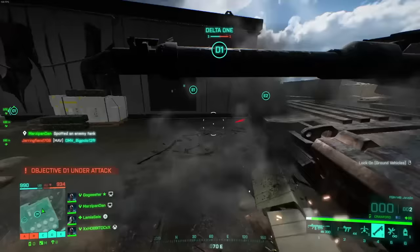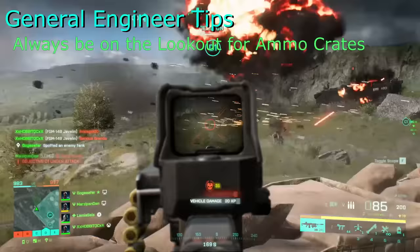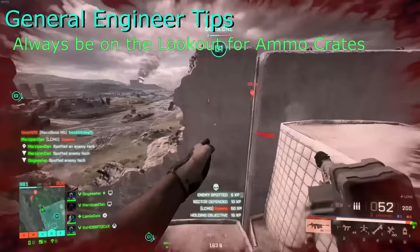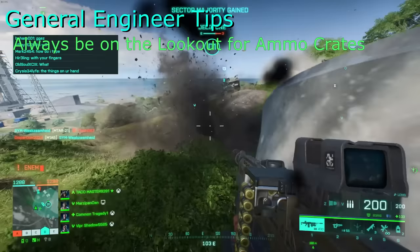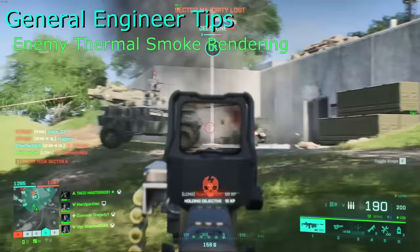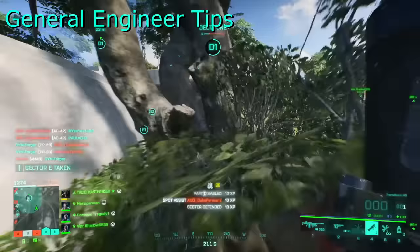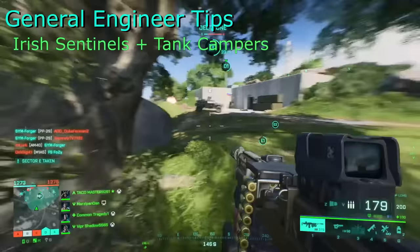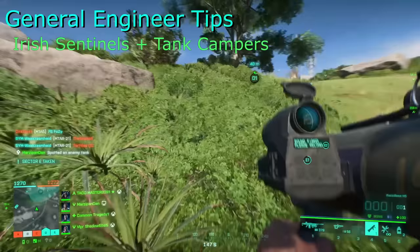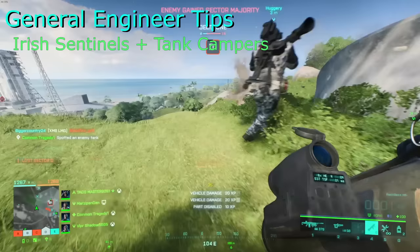I'd like to give you some general engineering tips I found quite useful while playing. While you should always be hunting armour, your secondary objective should be finding an ammo crate — you'll always need more ammo playing as an engineer, and as soon as you fire your first shot you should hit the request ammo callout. If you're playing support with an ammo crate, you should be prioritising ammo for engineers. Sometimes your Javelin will appear to randomly fly up in the air after you fire — I believe this is because the enemy vehicle has deployed thermal smoke but it doesn't render at long distances. Vehicles sitting at the edge of the map surrounded by Irish sentinels are just not worth your time and effort. The sentinels destroy almost anything you can throw at them.